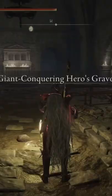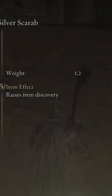If you're lucky, he'll drop the weapon, but if not, you'll have to repeat this over and over again until he does. Remember that boosting your discovery will raise the likelihood of this weapon dropping.